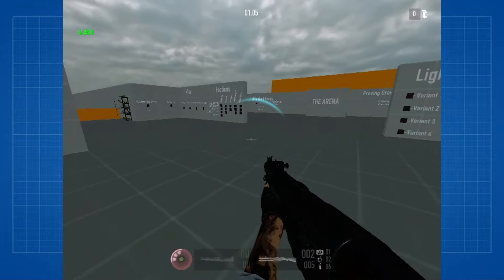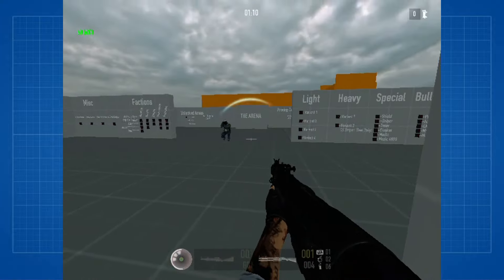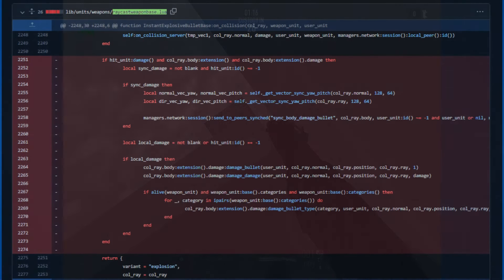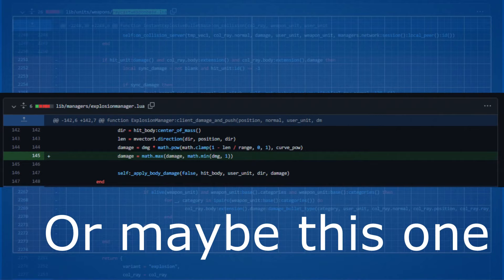This introduces multiple problems for gameplay. First, launchers are too powerful now. Second, the Zuck methods that rely on explosives don't work properly. Two birds in one stone, Overkill — bravo. My guess on why this happened is a line of code that was removed from the game. I don't know how that should cause this problem, and I didn't see any changes to projectiles or explosions that might have caused it. So I have no idea.